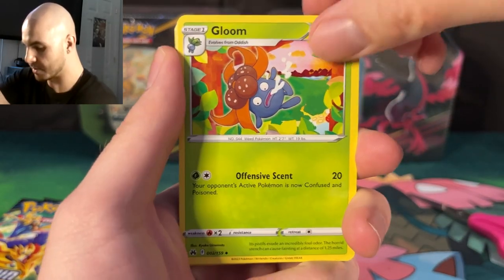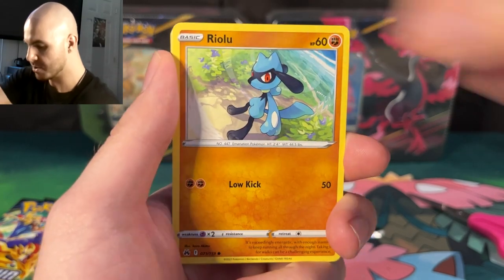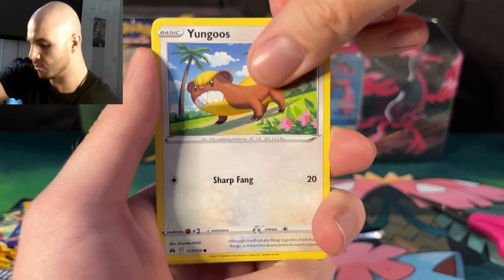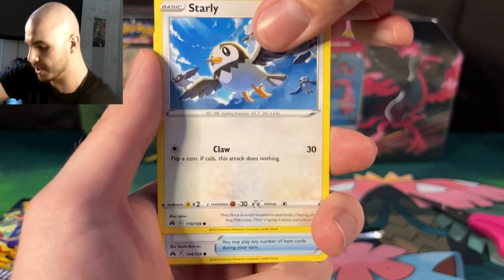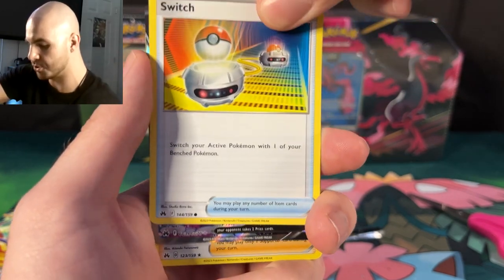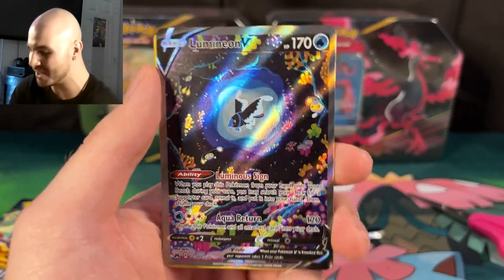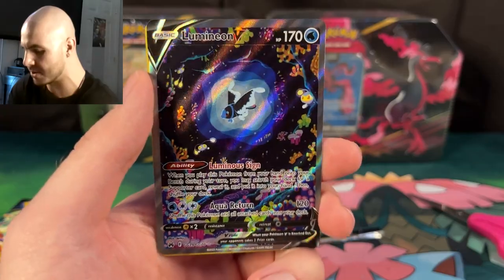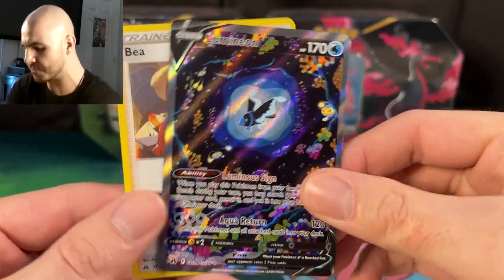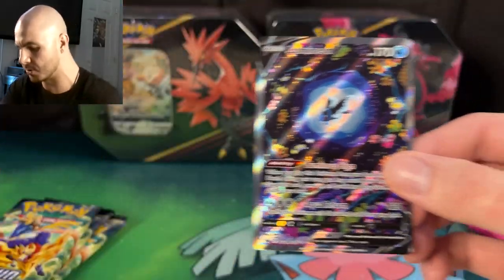So we're going to start this off. We got Gloom, Great Ball, Graveler, Riolu, Yungoose, Cherubi, Starly, Switch — and we have the Luminian V. I believe this is an alternate art card. Wow, that is fantastic. And we got V shown in the back with some kind of autograph on there.